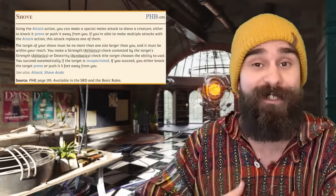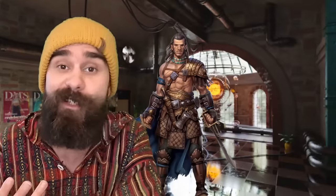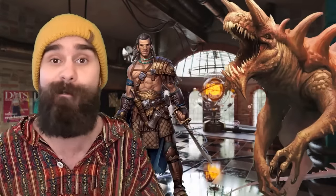Normally, shoving a creature costs an attack to maybe knock them prone if they fail a save. Shoving doesn't deal damage and also has a size restriction — you can't shove a creature more than one size larger than you. But Sapping Sting can theoretically bring a Tarrasque to its knees. Size matters not.